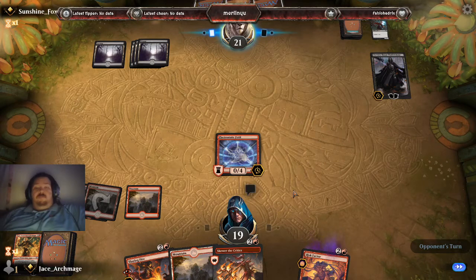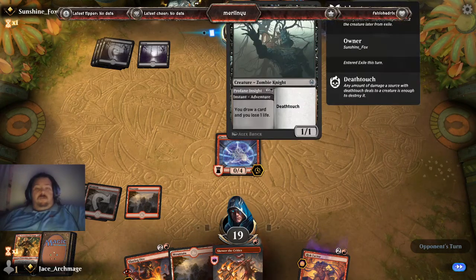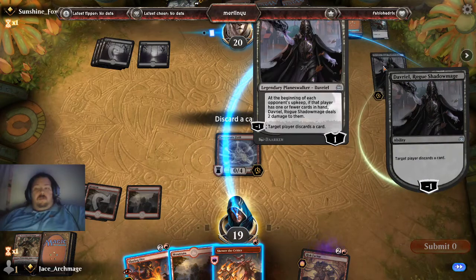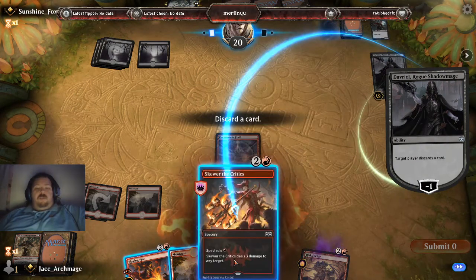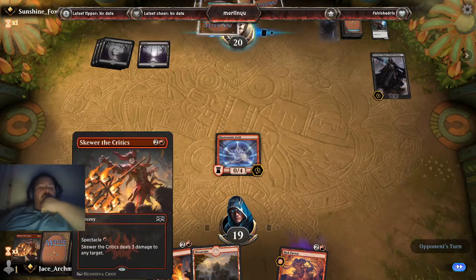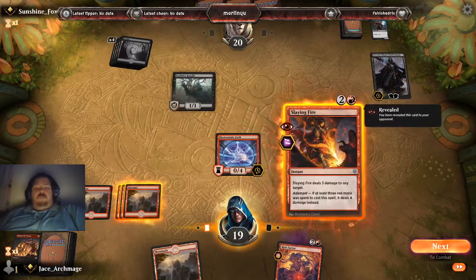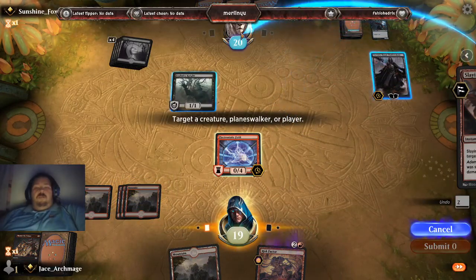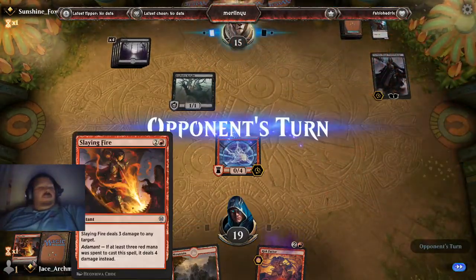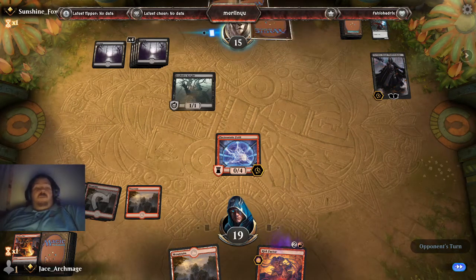As long as I have three mana I am set, so that's probably my sweet spot. A mind is a terrific thing to waste. I just got my discard — I meant to discard my land. Oh well. We're going to blow him up, and nicely enough since three red was paid for it, he takes four damage instead. I can quite happily take that.